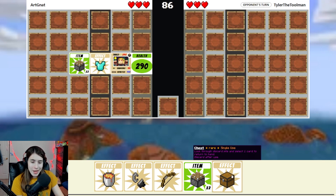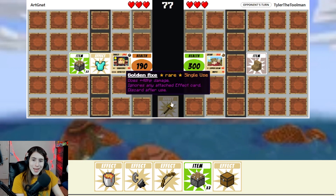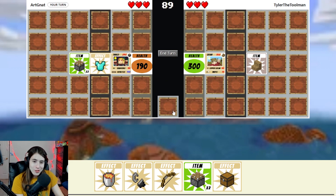We got a chest, which is very helpful because once we get a golden apple or something and use that, the chest will just be extra helpful. Oh my gosh, they're just attacking with so much damage out of the gate. I'm running a just one hermit deck and they're trying to kill me fast.